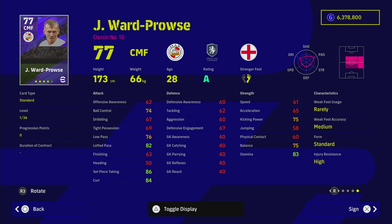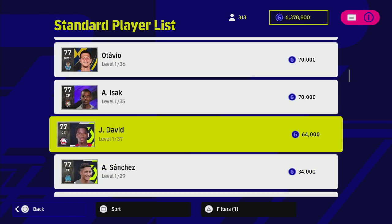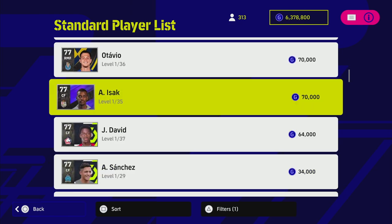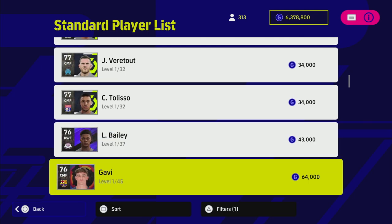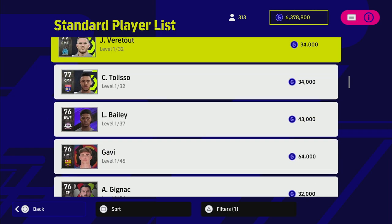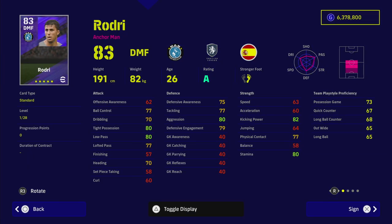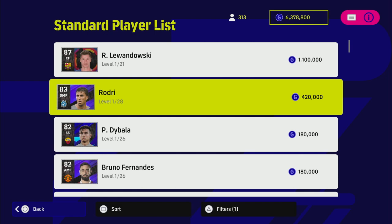David and Isak are good options too, along with Gavi. So my final picks would be Gavi, Bruno, Lewandowski, and Rodri — who is an absolute tank. Let me know if this clears up a few things, and those are the players I'd swap in with the A form this week. I'll talk to you in a bit, peace.